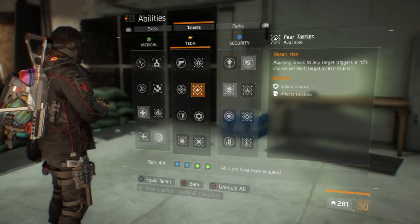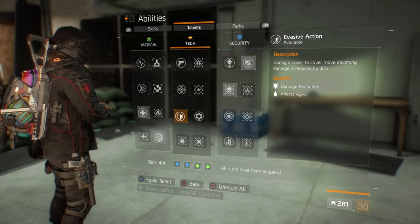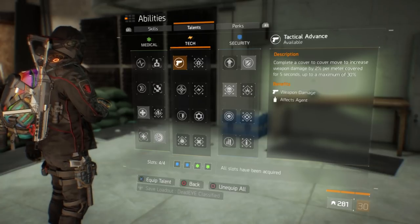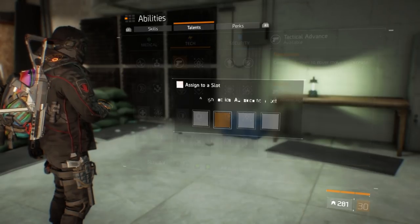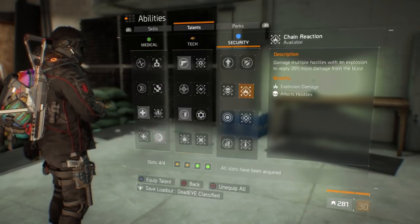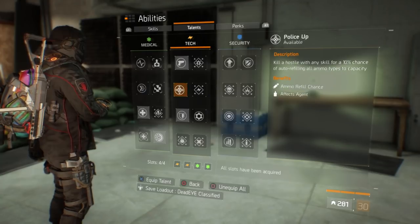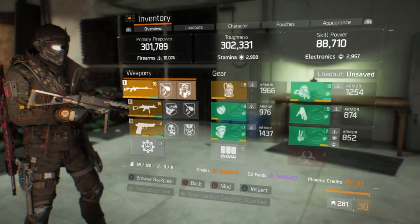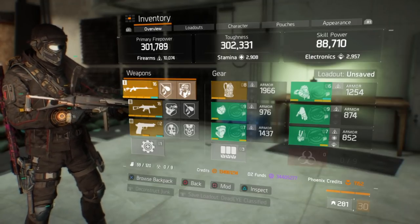There are so many other talent options — like Cover to Cover combined with the cover talent are really good: one reduces incoming damage in cover, and the other increases weapon damage by 2% every meter you move between covers for 5 seconds, up to a maximum of 30%. You could technically swap out talents for those. Honestly the talents don't help too much on Dead Eye because you're not really hunting headshots — it's about the weapon and the gear set.